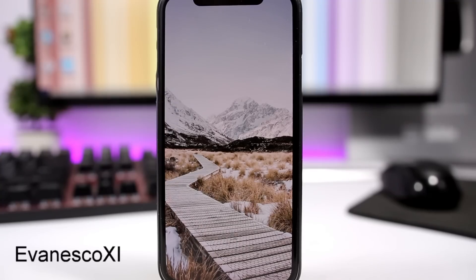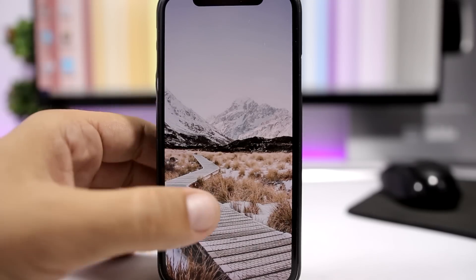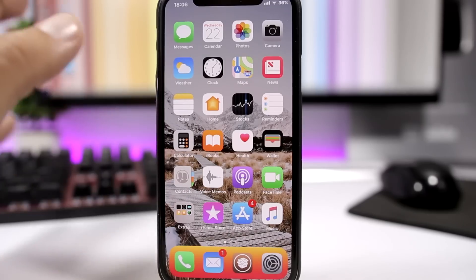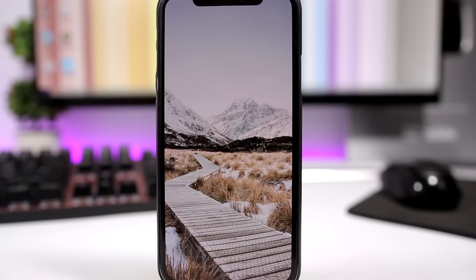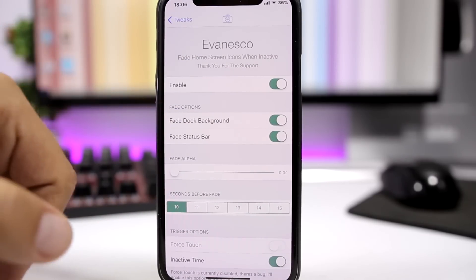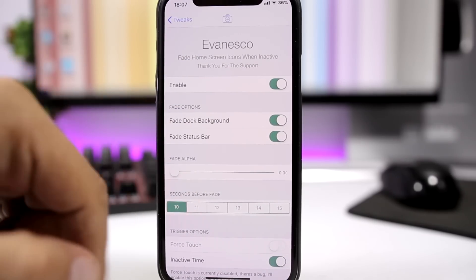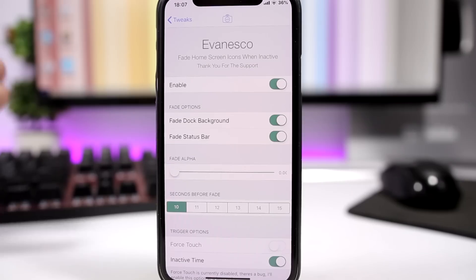This is the Evanesco 11 tweak. I'm pretty sure a lot of you guys know about it — this is the new version for iOS 11. What it does is completely hide all the icons, everything on the home screen when the screen is inactive. So if you don't touch your screen, the icons, the dock, the status bar — everything will just fade away, and as you can see only the wallpaper remains. In settings, you have an enable button, you can hide the dock and status bar, you have the fade alpha, and you can set the seconds before the fade — so you choose how long the screen will have to stay inactive for everything to fade out.